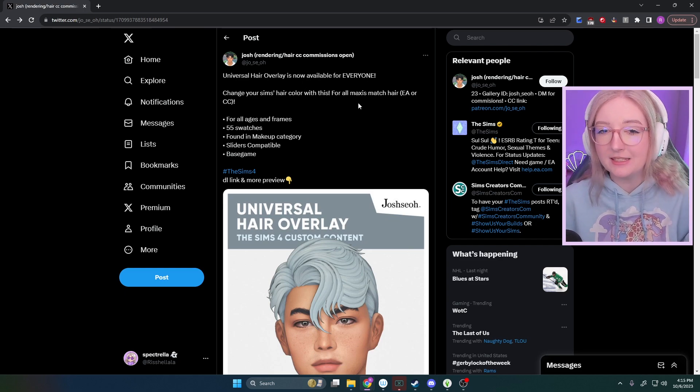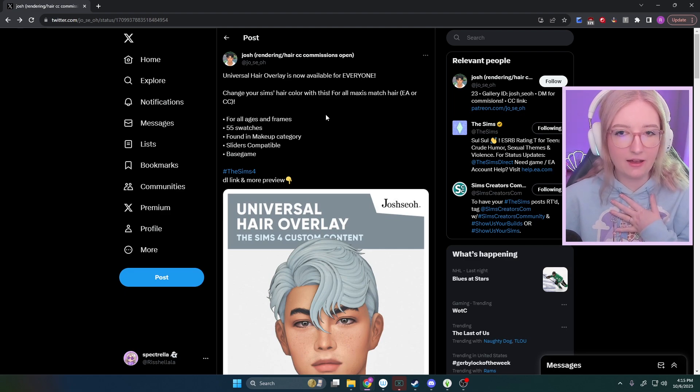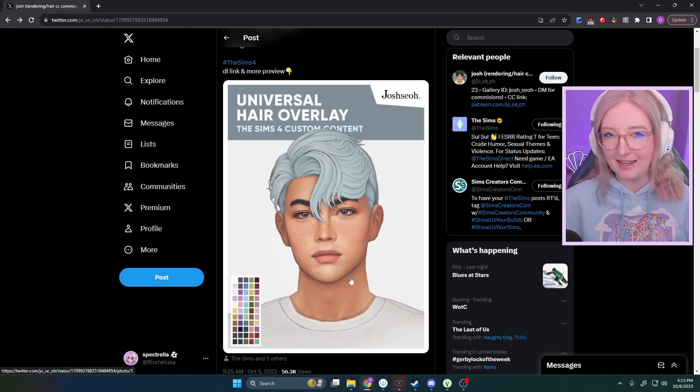Change your sims hair color with Maxis Match hair, EA or CC. Basically this hair overlay can be used on any of EA's hairs in the game and I don't have any custom hairs so this is literally going to be perfect for me. This was made by Josh and their handle is joe_say_o on Twitter. Look at all of the pastels — this is literally screaming Not So Berry to me.